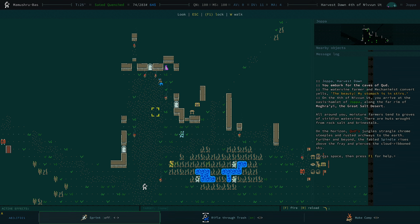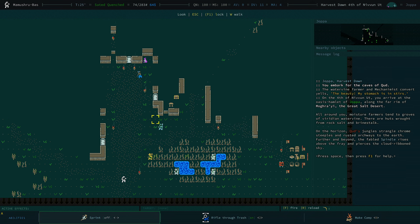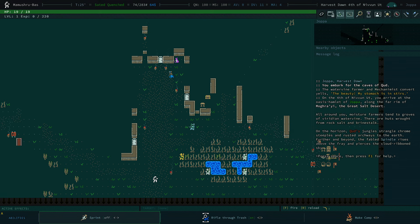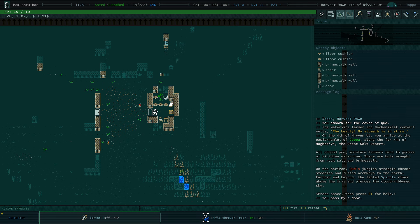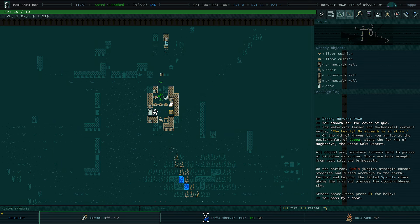Mehmet looks different. We have a brand new Warden up here which we'll look at in a moment. You can see we have new tiles here on these brine stalk houses. We have brine stalk fence which, unfortunately — and I've tested this — it means you can no longer loot these buildings for free and expect to get away with it.